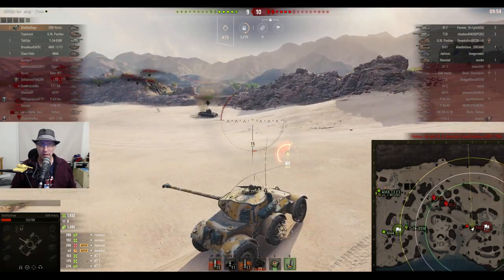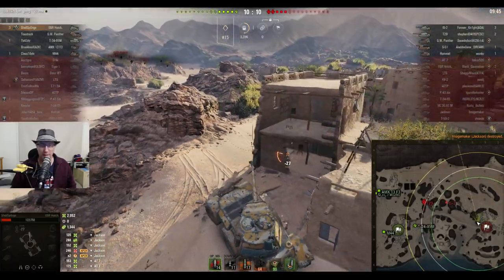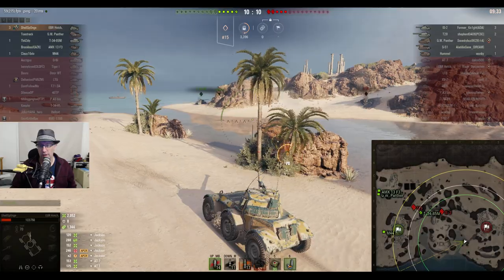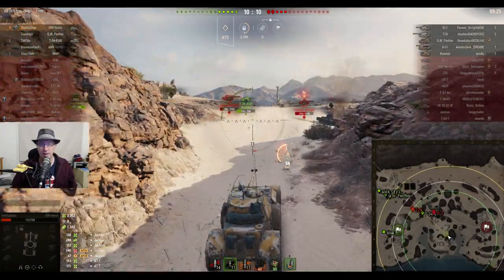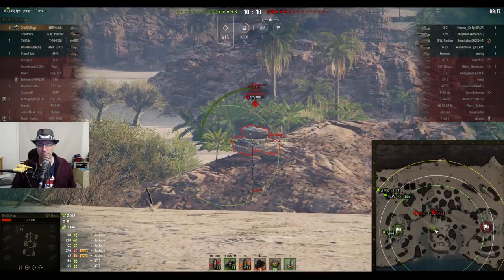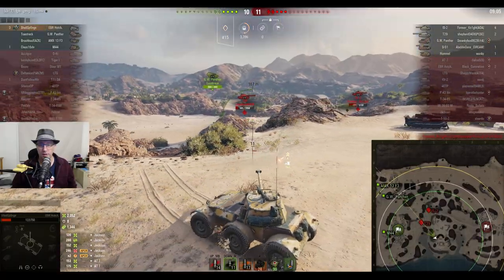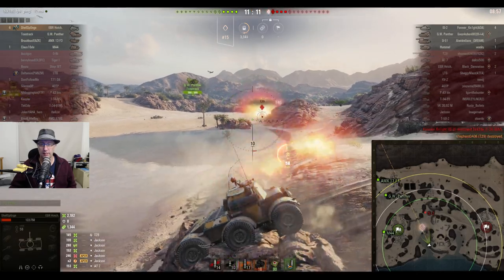1344 assisted damage but they're still down - nine to ten. Shell Sponge in the EBR Hotchkiss: 2052 damage done, 1344 assist. Playing around in the buildings, it's an even game now. Three artilleries on the enemy team - Shell Sponge is perhaps going for an arty run, but no, he goes back to fight the heavies. The T-34-85M may be able to kill the T-29, who's only on 145 hit points. Shell Sponge has changed to APCR and gets the attention of the T-29, but the IS-2 is going straight for the Russian medium.